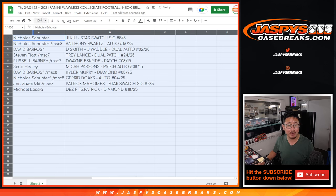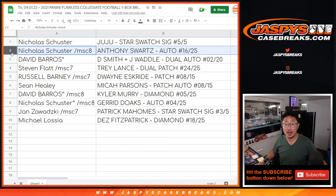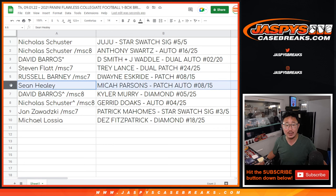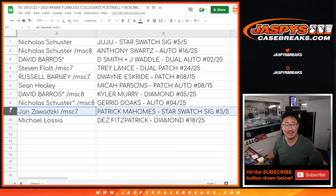Here's how it shakes out for everybody: Nicholas gets the JuJu Smith-Schuster Star Swatch Signature 5 out of 5 — all aboard the Big Hit Express! Nicholas also gets the Anthony Schwartz auto 16 out of 25. David Barrows gets the Jalen Waddle and Devonta Smith dual autograph, 2 out of 20 — that's solid. Steven gets the Trey Lance dual relic 24 out of 25. Russell gets the Dwayne Eskridge patch 8 out of 15. Sean Healy gets the Micah Parsons patch auto 8 out of 15. Dave Barrows gets the Kyler Murray Diamond 5 out of 25. Nicholas gets the Jared Doakes auto 4 out of 25. And Jan — who won his spot in the filler — gets the Patrick Mahomes Star Swatch Signature 3 out of 5.